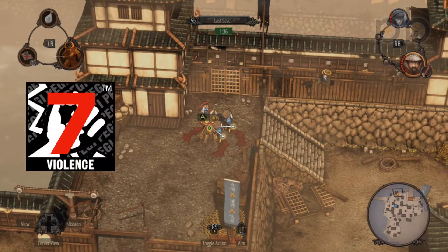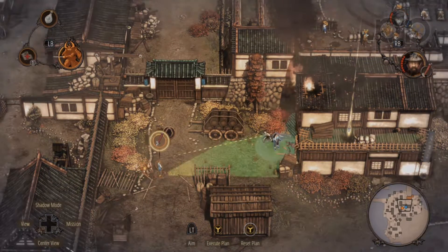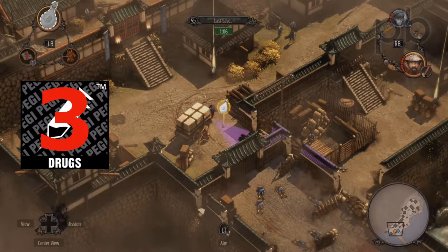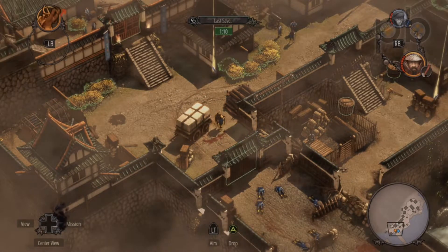Violence: 7. The isometric view does take you away from the action a little, but if you choose to kill rather than knock out your opponent, the attacks are usually brutal and at least a little bloody. Drugs: 3. Not a great deal present, but your samurai character has a bottle of sake which you can use as a lure for some enemy guards.